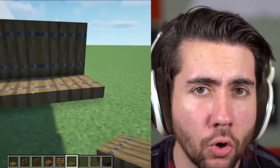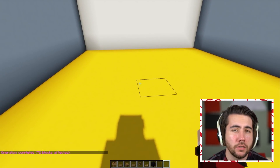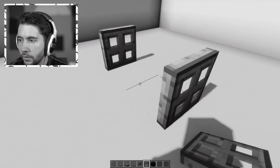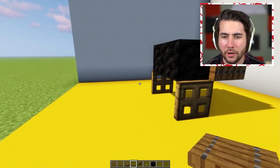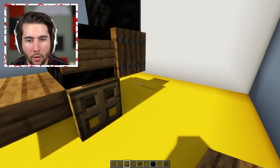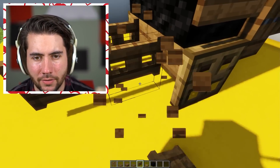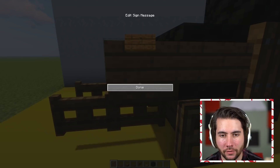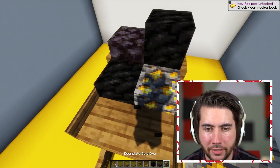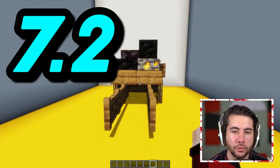We've got a coal cart. Did they use coal back in medieval times? I guess they did to make iron. The basic build looks simple but I have no clue how to do this - there's a door here and a door here and I don't know what goes on past that. It looks like a monster with two legs kind of walking. Nothing a little bit of signs can't help with. Put a little slab action underneath it - now it's actually got a cart vibe. I feel like a deep slate ore would look really cool here. Seven point two.